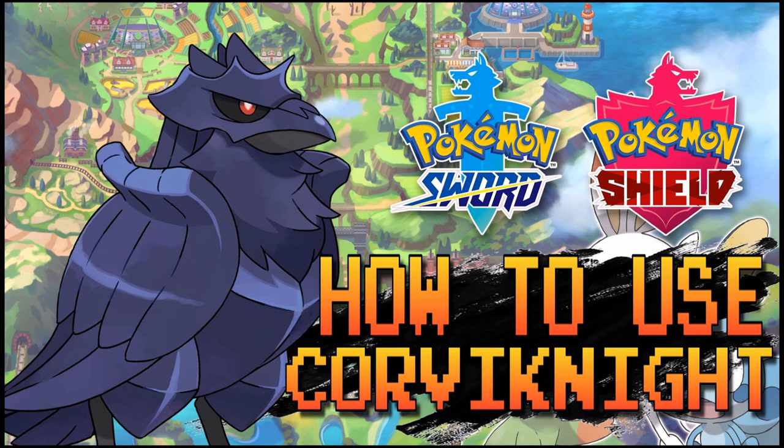Corviknight is essentially a three-stage Pidgey — one of those really early Pokémon you can catch — and it evolves to Corviknight at level 38. Before evolving it is actually a normal-flying type, which then becomes a steel-flying, making itself one of those really exclusive, really strong defensive type combinations alongside the likes of Skarmory and Celesteela. It's really cool to see that, for the first time since generation 6, we get a starter bird that actually becomes something significant.